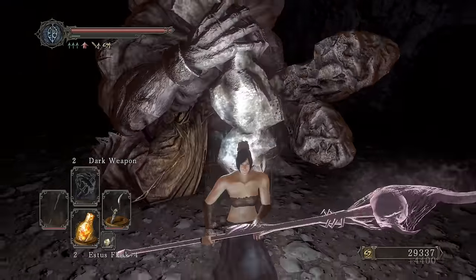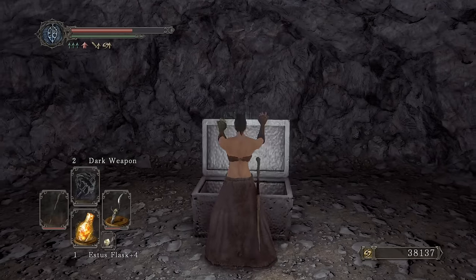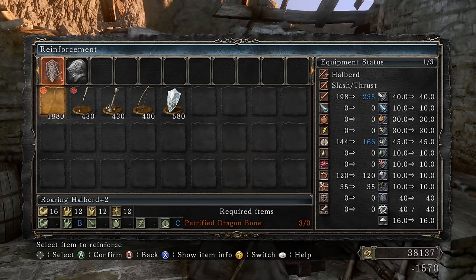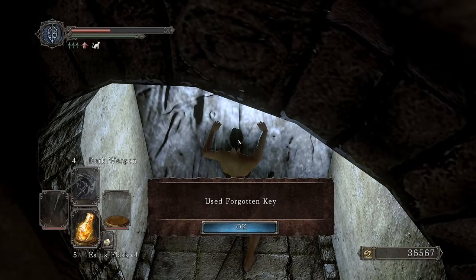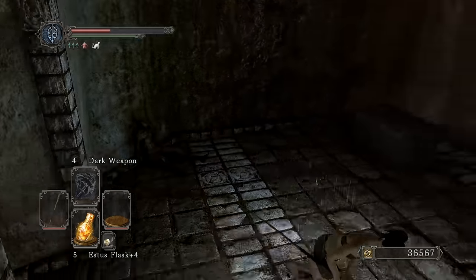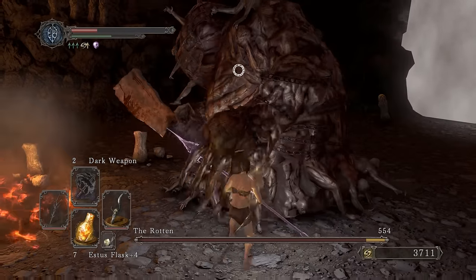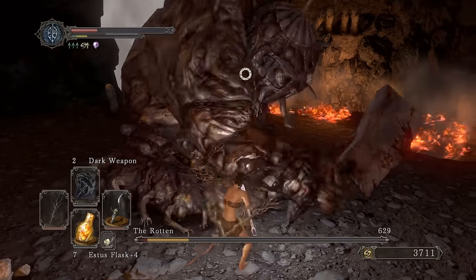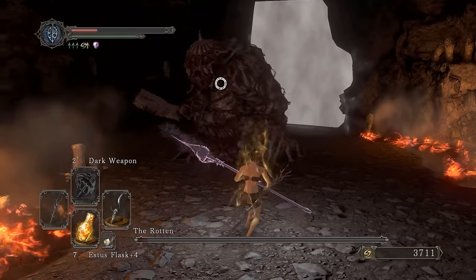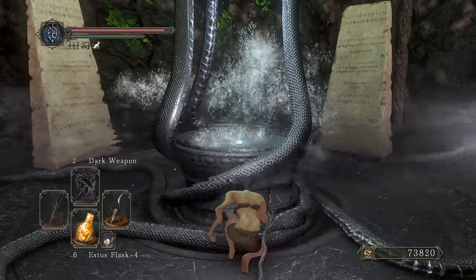There we go — Forgotten Key and a soul of a giant. Open up the chest for another dragon bone. Get that to plus two. Open up with the DLC key, get a better staff, and here we go — roaring halberd versus Rotten! He's resistant to dark but it should still be pretty good.